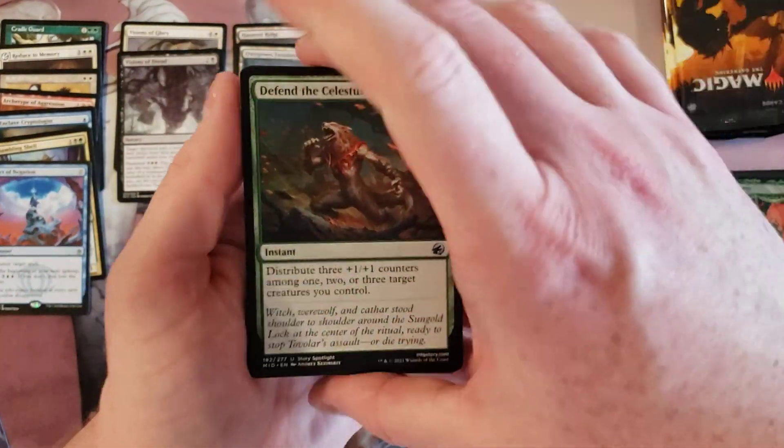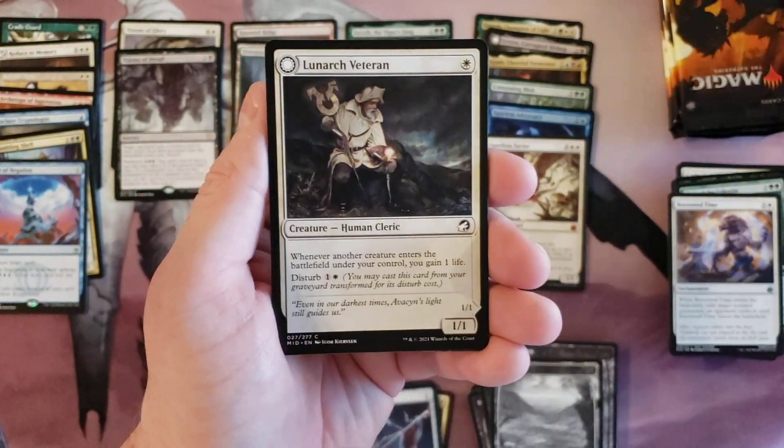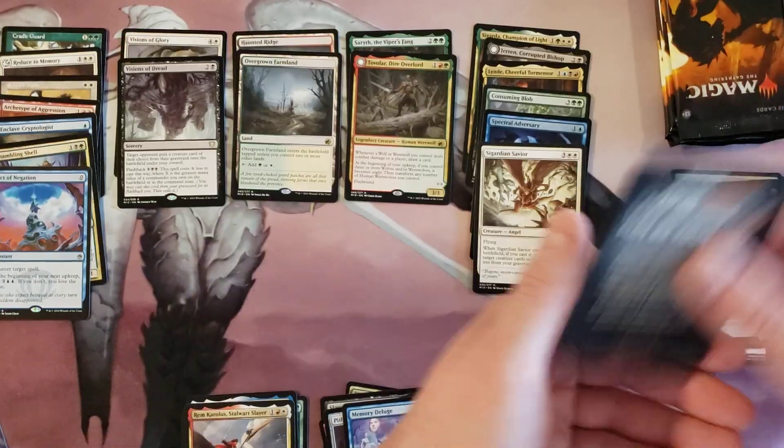Defend the Celestus, Borrow Time, Fate Hook, Angler, Memory Deluge, Morbid Opportunist.